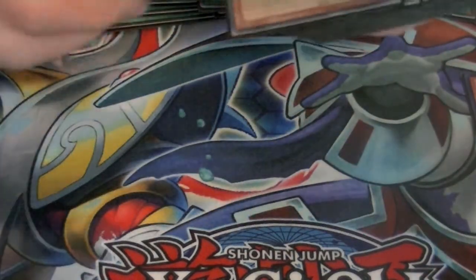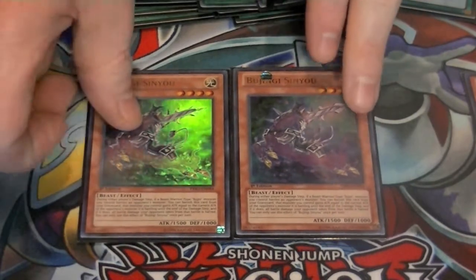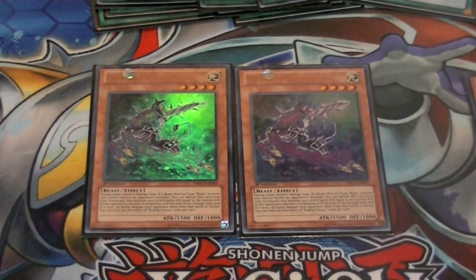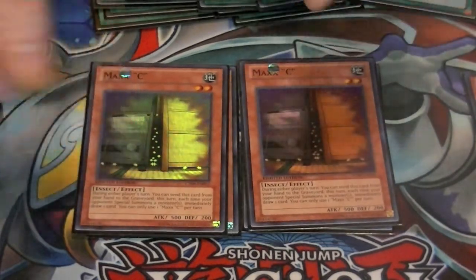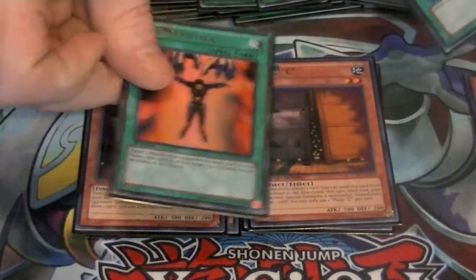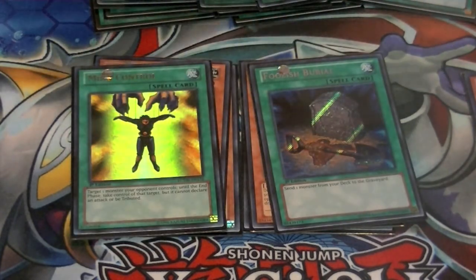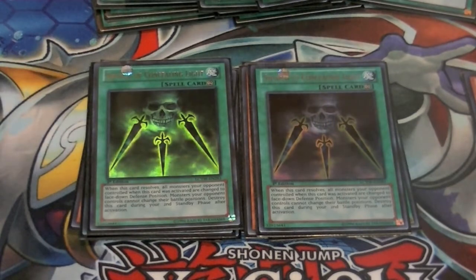Now for my side deck choices, I run two copies of the new Bujin Hirume. It's like an additional Honest in the graveyard, plus it's another Bujin card, so it helps power up some of the other stuff. Two copies of Maxx C for the Dragons matchup, so I can keep cards in hand. One Mind Control, mainly for mirror matches and anything that uses level fours. One Foolish Burial, so I can get my Quillen, Turtle, or Hare to the graveyard faster. Two copies of Swords of Concealing Light — this way I can put stuff face down for a couple of turns and not have to deal with it so I can regain my advantage.